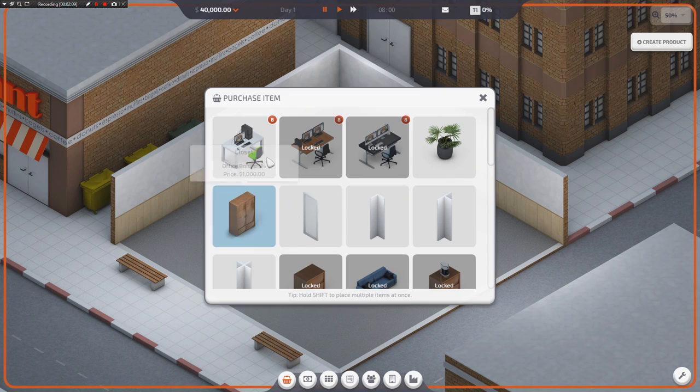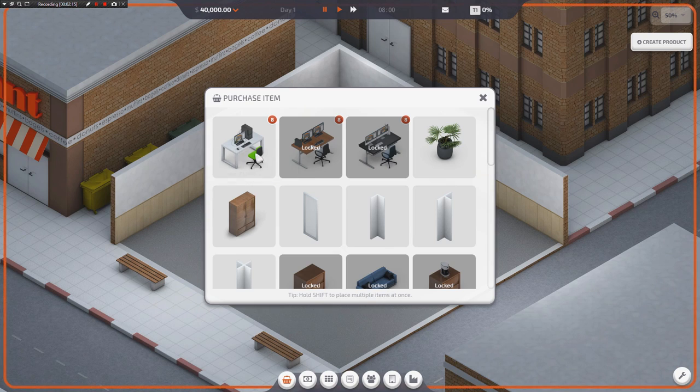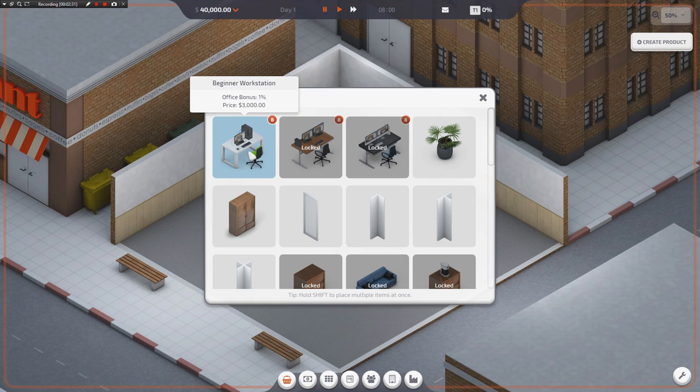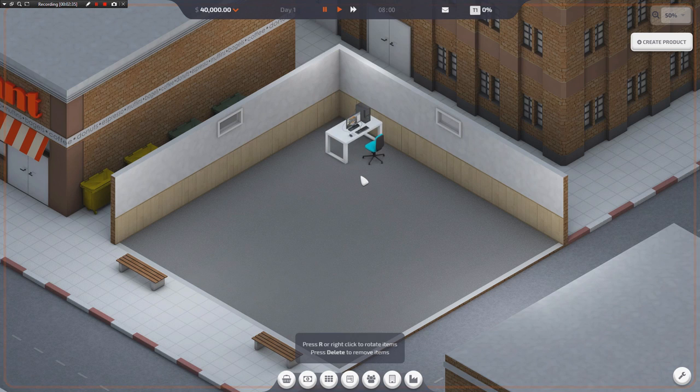The first thing that you need is a workstation for any of your employees that you want to work there. You can find that through this little purchase item thing right here. We start out with the beginner workstation. Your company will level up as you get more contracts and as you hire more employees, and as they level up, you'll move up the tiers and get access to more things like research divisions, engineering teams, lead developers, managers, and stuff like that. But for right now, all we really have are sales staff and programmers.